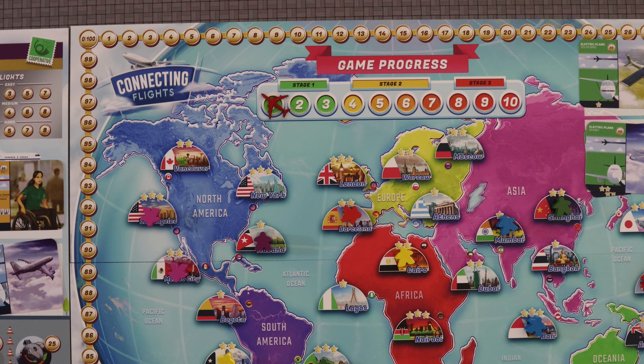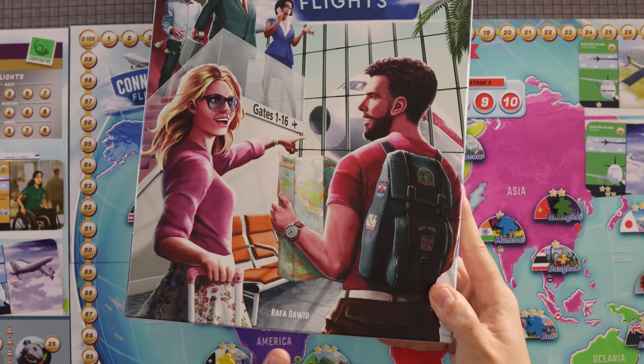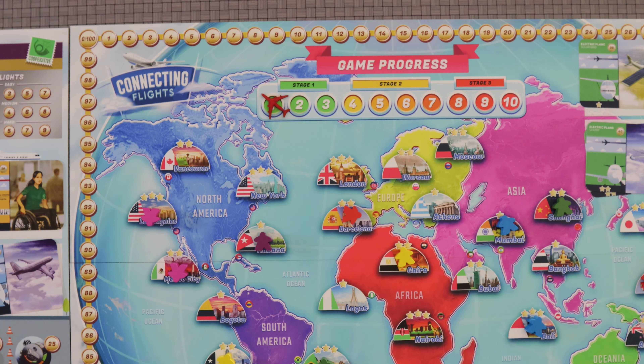Thank you for flying Amazeballs Air. Welcome, folks. Dave the Hungry Gamer is back with another Kickstarter preview. And today we are talking about Connecting Flights, designed by Rafa David with art by Douglas Duarte. And I do apologize if I mispronounced any of those names.